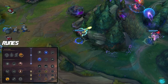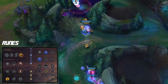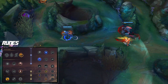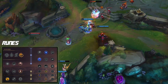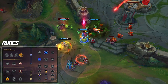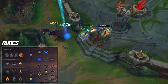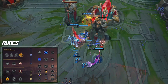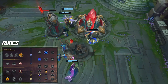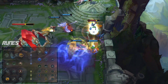To get you set up with the rune page on Ezreal: it's going to be Conqueror with Presence of Mind and Bloodline, followed by either Coup de Grace or Cutdown. If you're up against HP-stacking champions, definitely take Cutdown instead of Coup de Grace. Not many people are taking Cutdown right now on Ezreal, but in the situations where you should be, players are winning a lot more than those taking Coup de Grace, so don't just auto-pilot and take Coup de Grace every single game. Secondary it's going to be Manaflow Band and Transcendence, and then the Attack Speed shard with Adaptive and Armor or Magic Resist depending on your matchup.